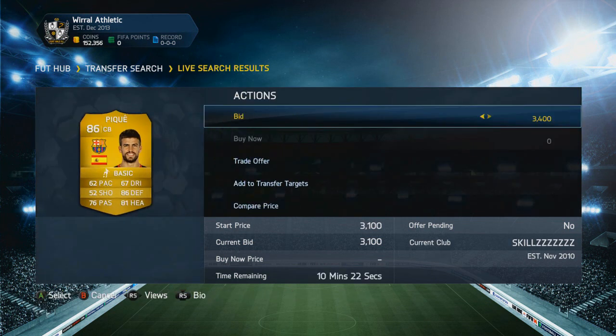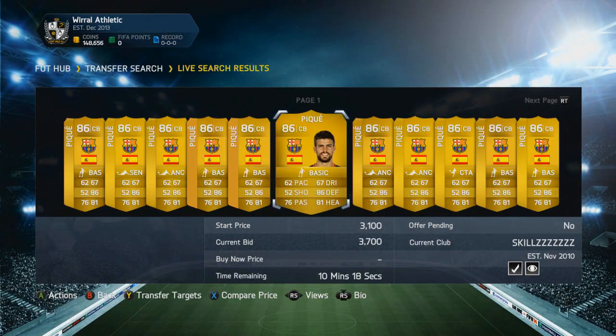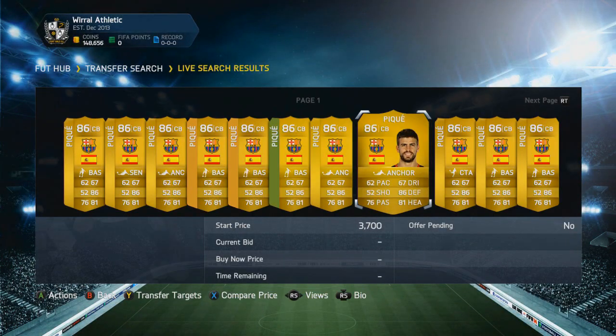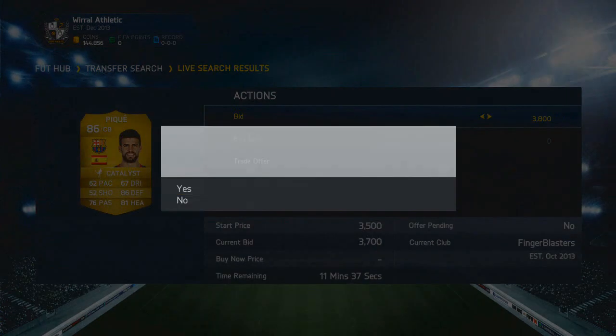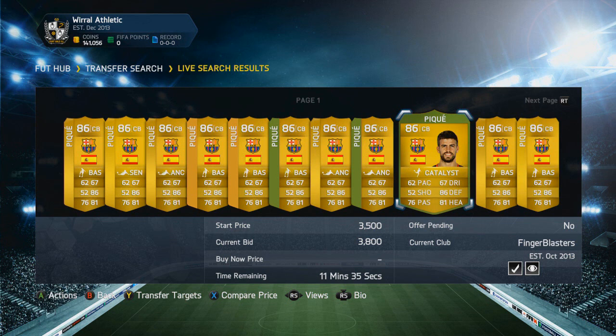I'm just gonna do it on these then. Let's go for a 3,700 coin bid. We're gonna do some more — this one is at 3,800. I'm just gonna outbid you and make a 400 coin profit if I actually win. That's basically how the technique works: you bid on the player, wait for him to expire, and hopefully you win him. What I do is use a second account, so I can play FIFA on my main account, play some games, and trade at the same time. You just have to wait for the players to expire, and if you win them you can list them on the market and make a decent amount of coins.